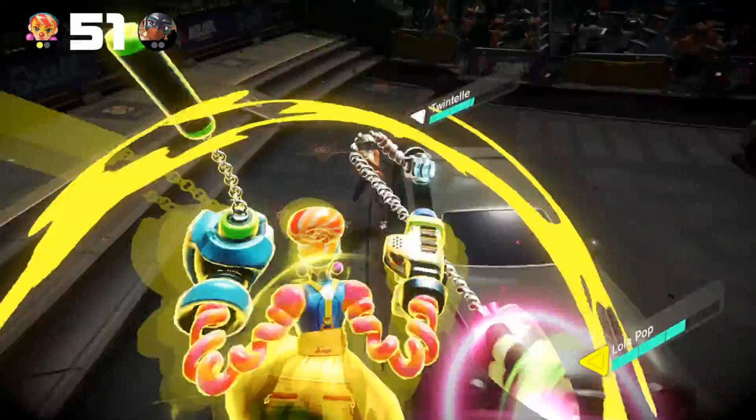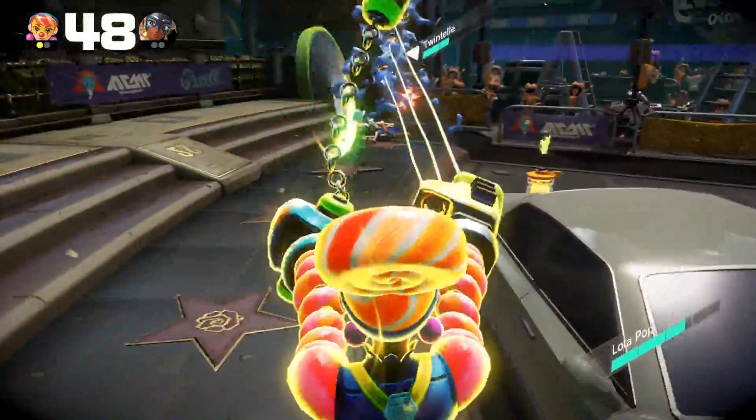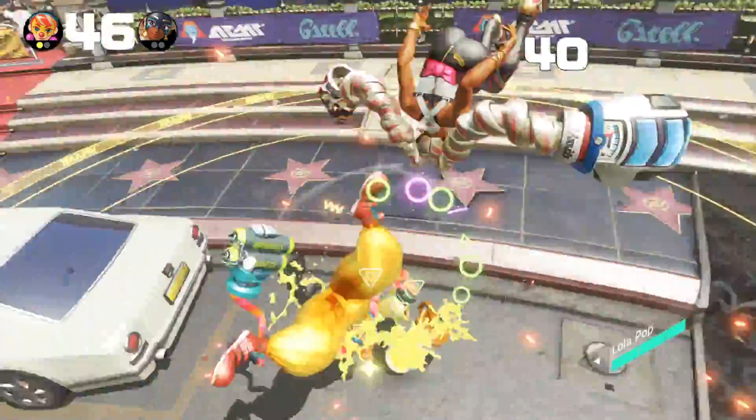Weapons like the Funchuk that change behavior depending on being grounded or being in the air will have additional flexibility thanks to this. In addition to these myriad of options Lola has, she has some subtle traits that may give her an advantage.